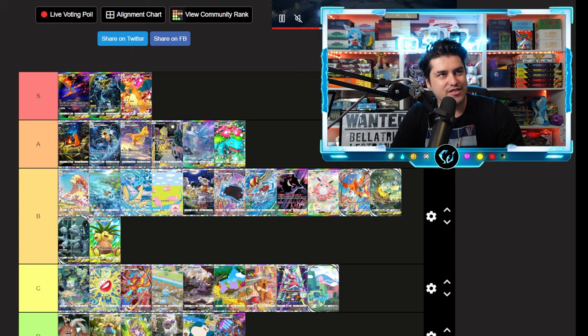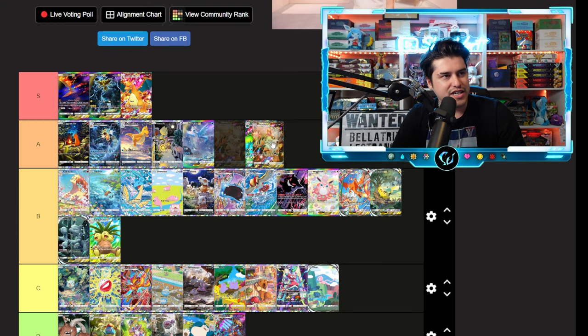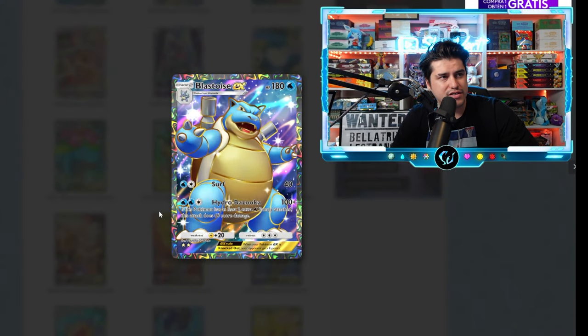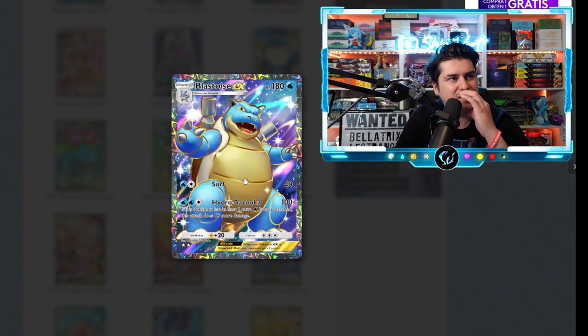Arcanine EX — God these are beautiful. I like the dark red and dark gold colors behind it, it really makes Arcanine pop. That's an easy easy A tier. Moltres full art — freaking beautiful, this looks like candy apple red at the bottom. We'll go B tier on that one.